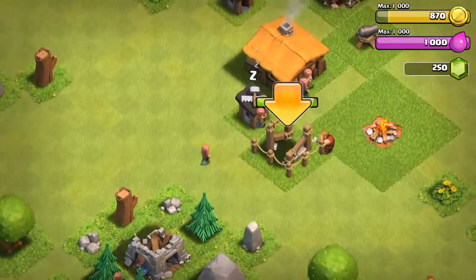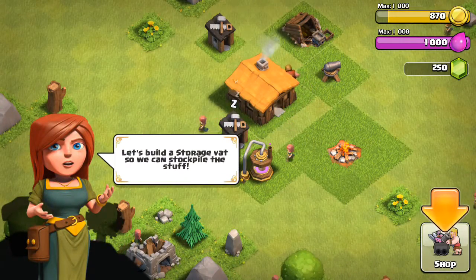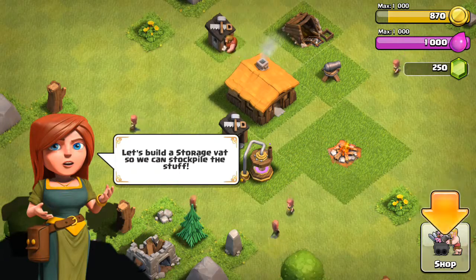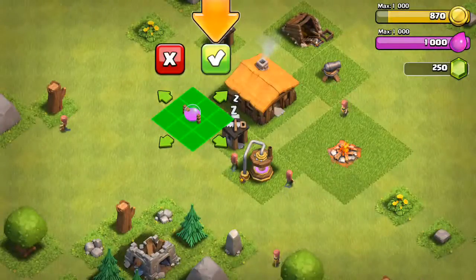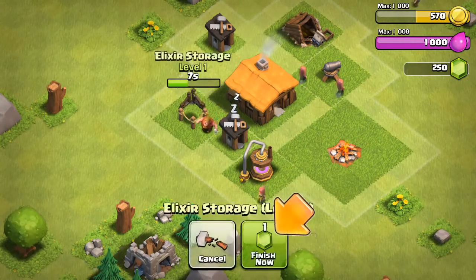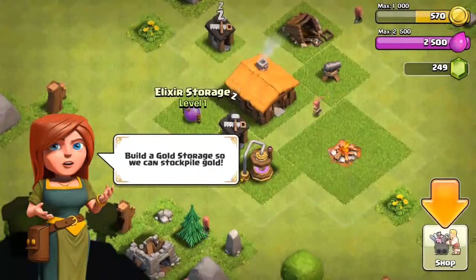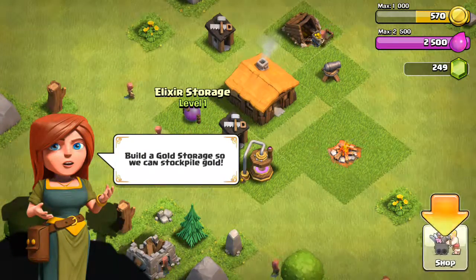I'm so beautiful. Oh no, what do you say? Let's go to the elixir storage room so we can stockpile that stuff. Elixir storage. I don't care — I'm gonna miss all my gems, all right. Well, we also need a safe place to store our gold. So we can stockpile gold.